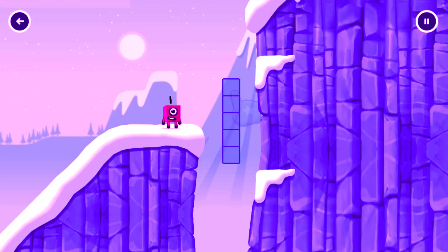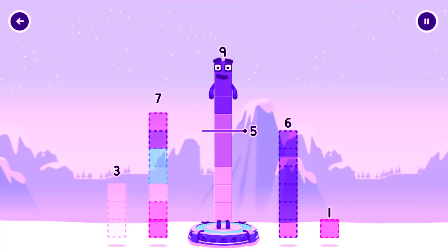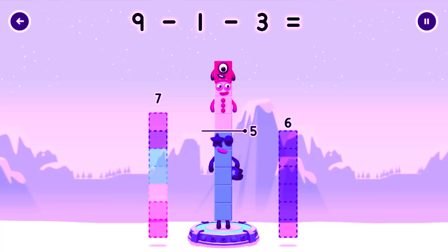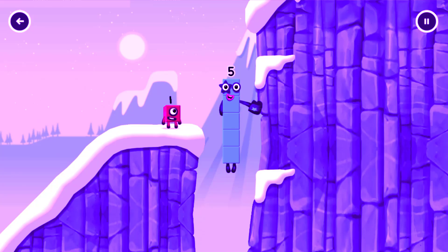Tap to start. Take number blocks away from 9 to leave 5. 5, 6. Try a smaller number. 3, 1, 3. You've solved it! 9 minus 1 minus 3 equals 5. Hey, 5! Yes, you got it!